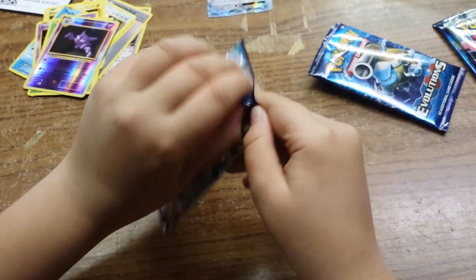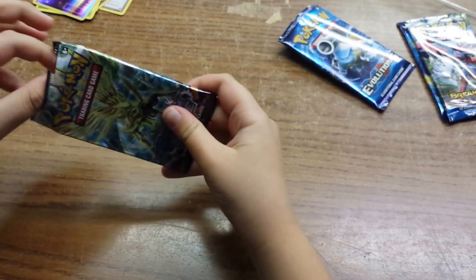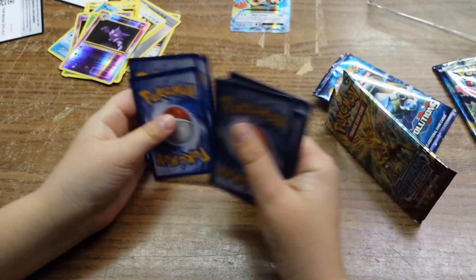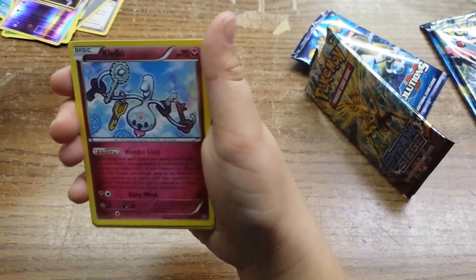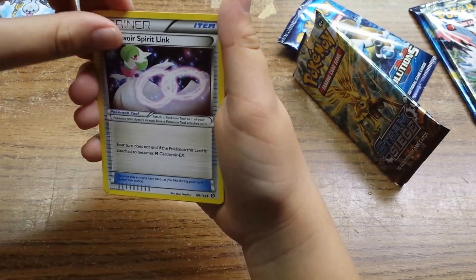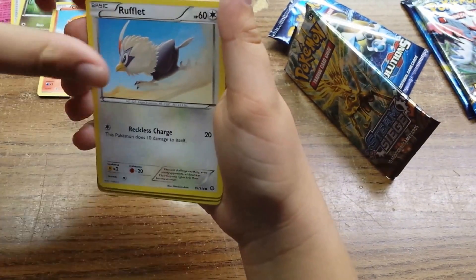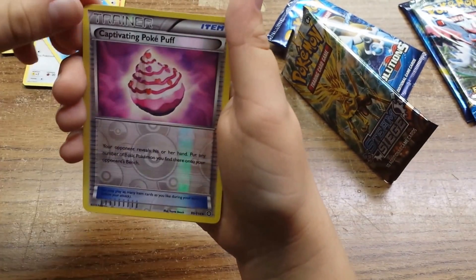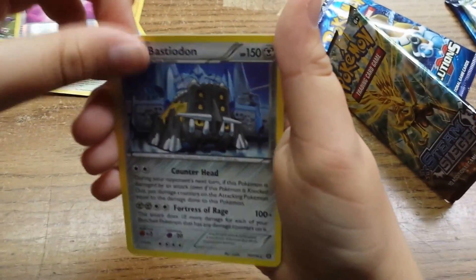So we got the next pack — Steam Siege. Nice. We got the Mega Pidgeot. Here is a code card. We got a Gardevoir Spirit Link, Tangela, Deino, a Chimchar, a Rufflet, a Shellos, a Captivating Poké Puff, and a Bastiodon. That's it.